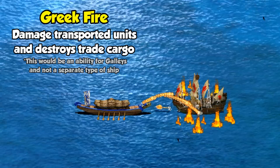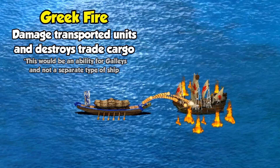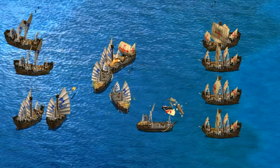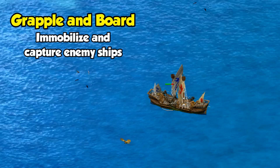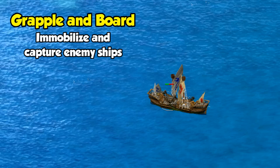Another option for galley-type ships would have been the technology Greek fire, which would have been more of an anti-transport ship attack, damaging all of the units on board by 20 HP every six seconds. Alternately, you could cover a 2x2 patch of water tiles with Greek fire, which would burn for 30 seconds and damage anything that passed through it. It's easy to see how abilities intended for all galleys were transformed into entirely different ship types, with the anti-transport aspect becoming the fire galley and the ramming ability replaced by a ship that explodes. Yet another naval technology considered was grapple and board, which would allow one of your ships to immobilize a target while they continue to fire at each other — depending on who won the fight, the trapped ship would be either released or captured, similar to a conversion.